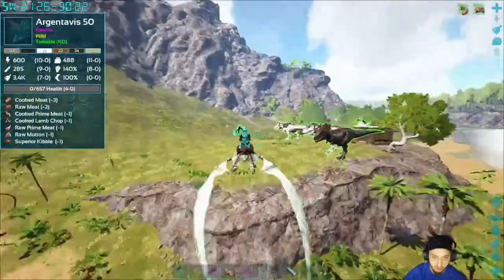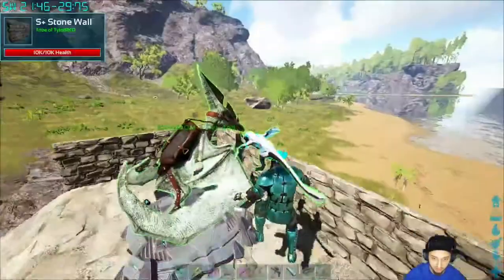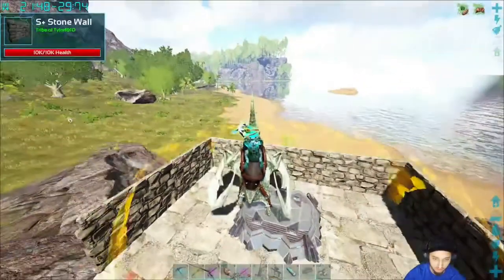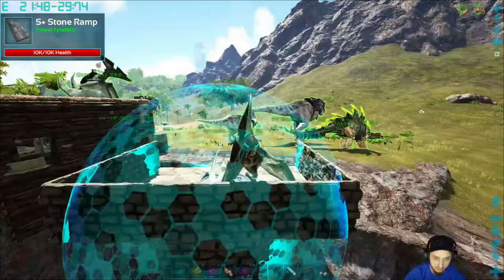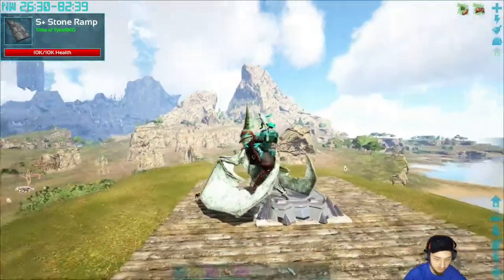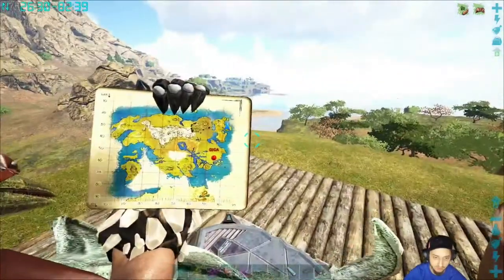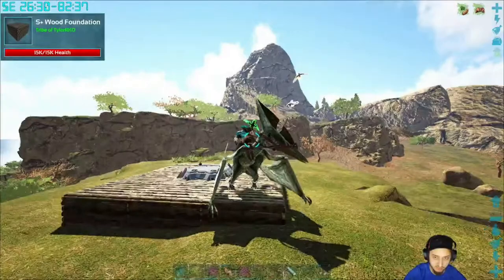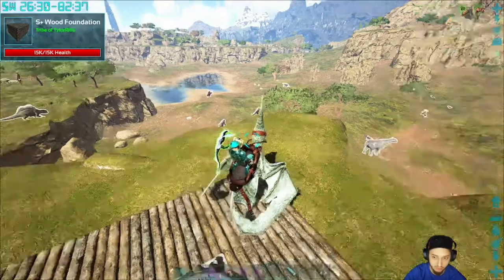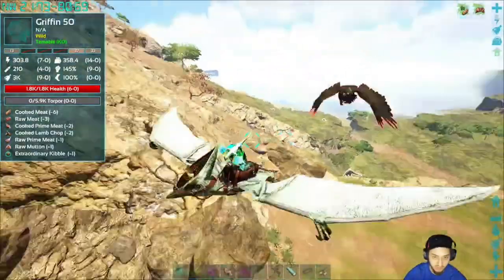We'd also like to go to the ocean soon and get some ocean supplies — that's something we need to do. As soon as we get the base and the griffin all set we'll do that. We hopped in the teleporter, hopped on the dino — everything in the circle, teleport. It's definitely a nice little feature. We built a little spot over here in the northeastern part of the map. We also found a giga we're going to tame. There's supposed to be a lot of griffin spawns over here.